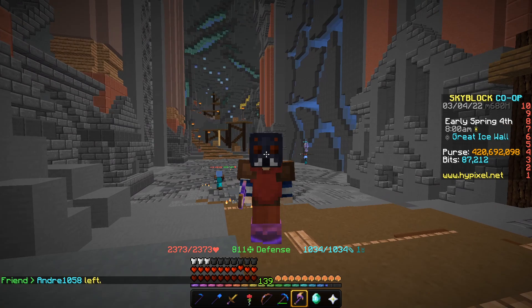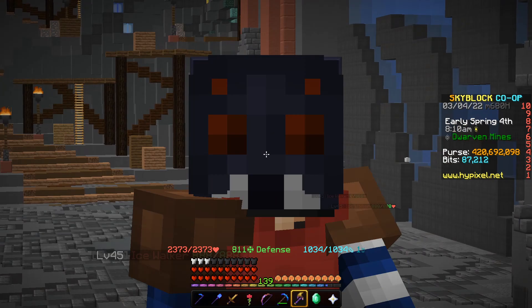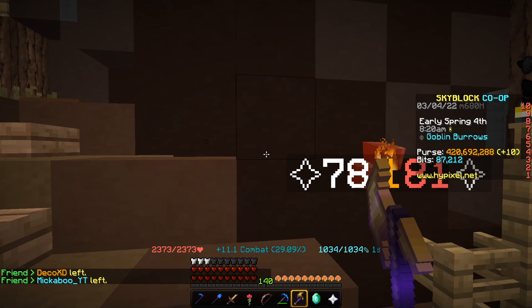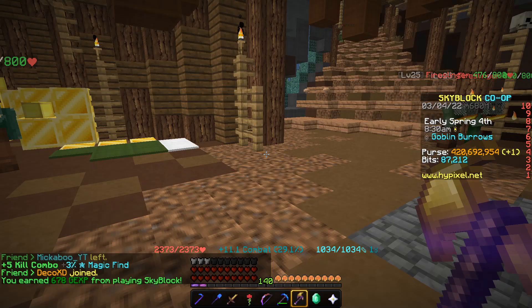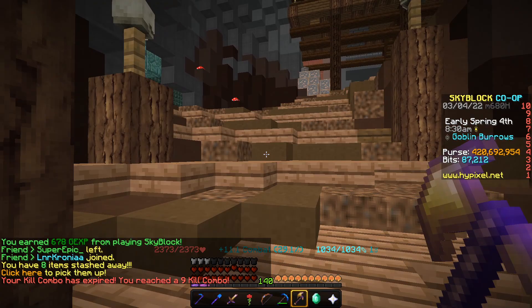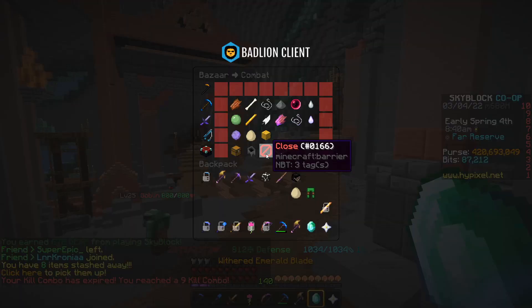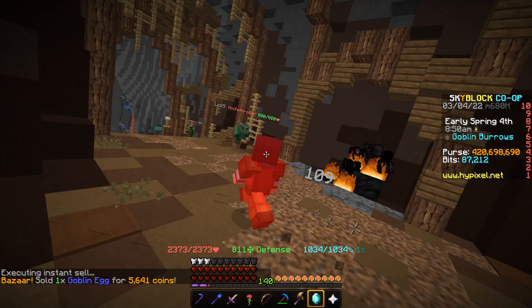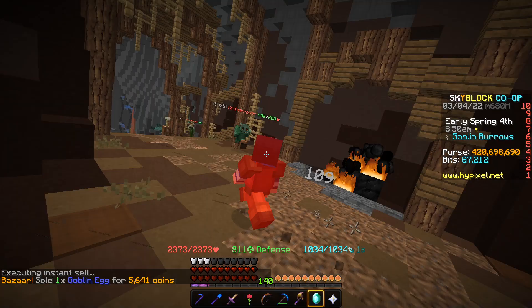First off, what mobs are we going to be AFKing? Goblins are one of the best mobs to AFK — they're very consistent. They have 800 health so they're super easy to kill, and most passive damage sources deal more than enough to one-shot them. They also have a chance to drop three unique items: goblin armor, goblin eggs, or coin pouches. Coin pouches give around 5,000–10,000 coins, goblin eggs sell at the Bazaar for around 5,000 coins each, and goblin armor sells on the AH for around 3,000–5,000 coins each. They also spawn in multitude, which is super nice.